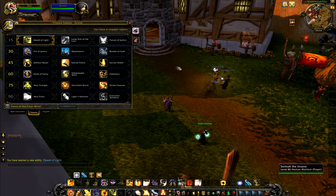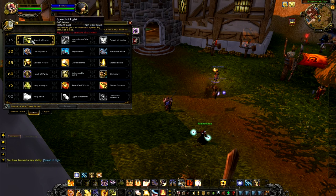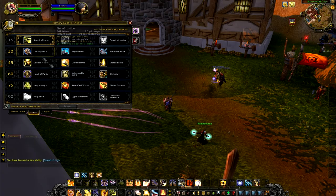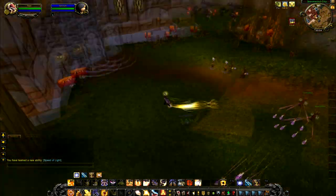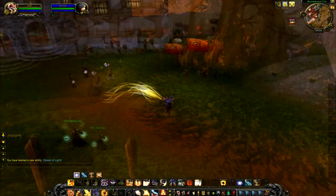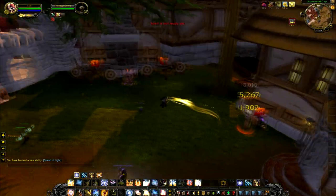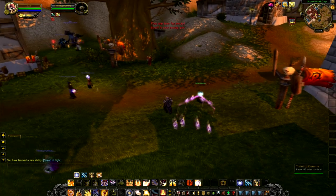The first one we have is called Speed of Light. It increases your movement speed by 70% for 8 seconds, with a one minute cooldown. It's a nifty little speed bonus you get every minute. You can use it for PvP and PvE in some rare occasions. I wouldn't use it for leveling though, but it's definitely a nice little thing.